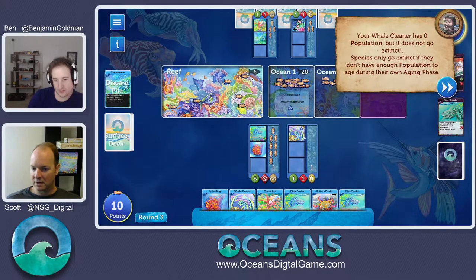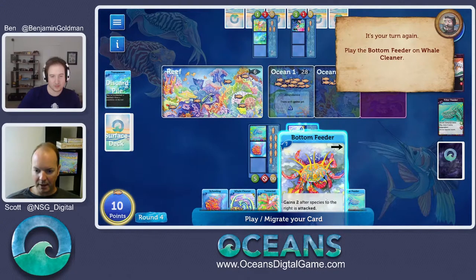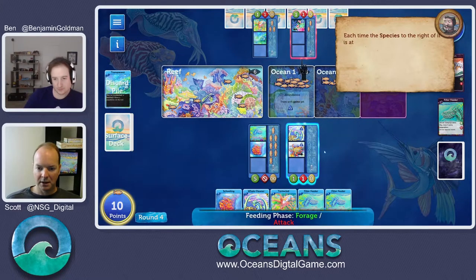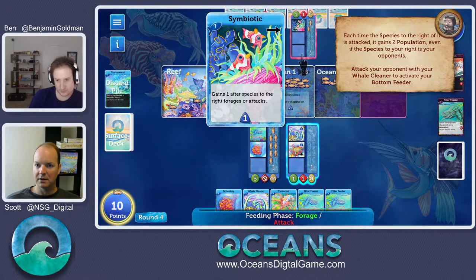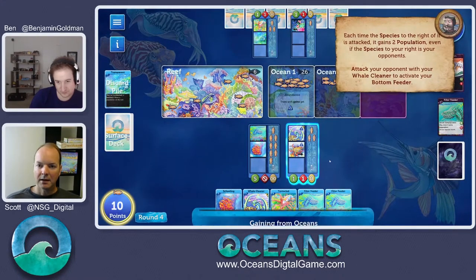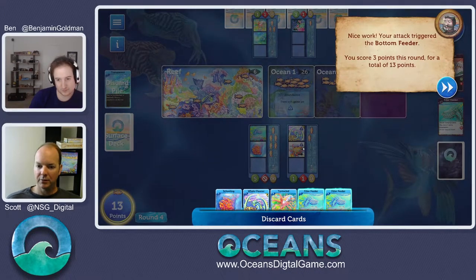We're going to try a new card — bottom feeder. Gains two after the species to the right is attacked. I'll put him right here. You might say there's no species to the right, but in Oceans these all wrap around — the oceans are all connected. So the guy to my right is actually across from me at the table, which is that symbiotic. I'm going to attack that symbiotic. We take his population and then gain two from the bottom feeder — gaining two because we attacked the species to our right. We got three points at round end.